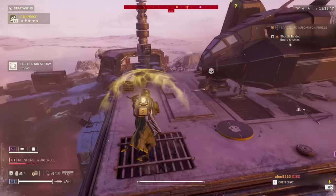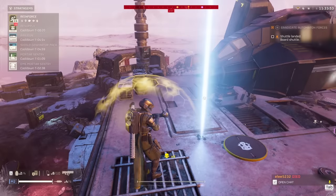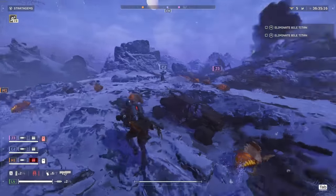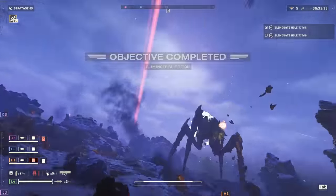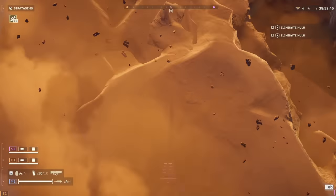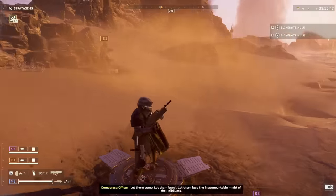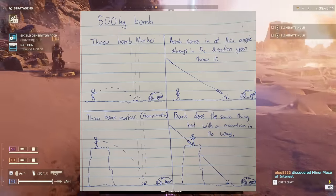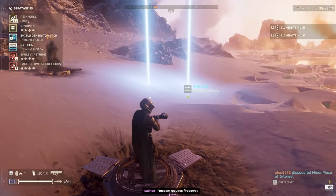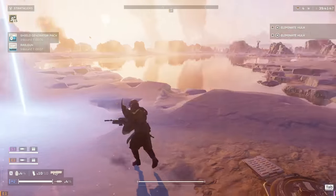It's tricky, but you can get a direct hit with a 500kg bomb onto Bile Titans. You just need the Bile Titan to walk forward a little into the direction you threw from. Basically the bomb will fly in from the direction you threw, and if the Bile Titan is in front of the stratagem beam, it should land a direct hit.